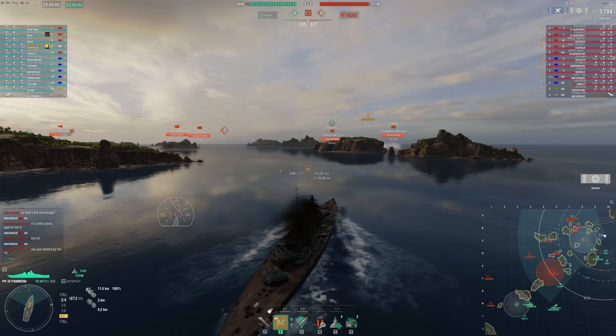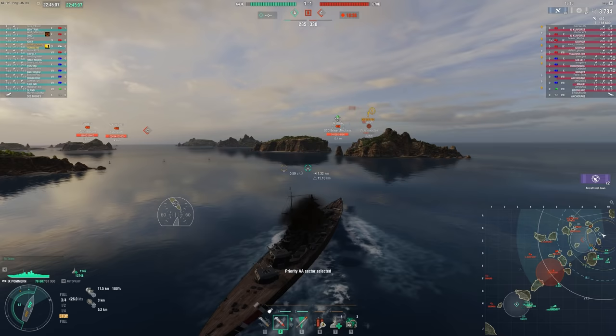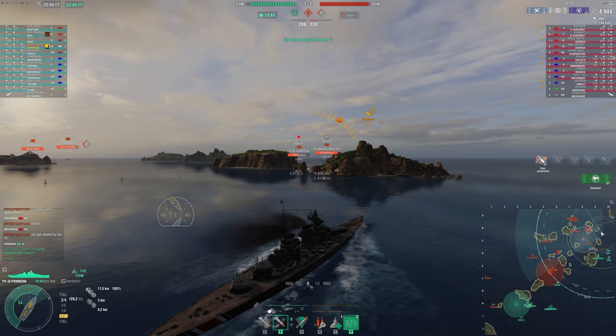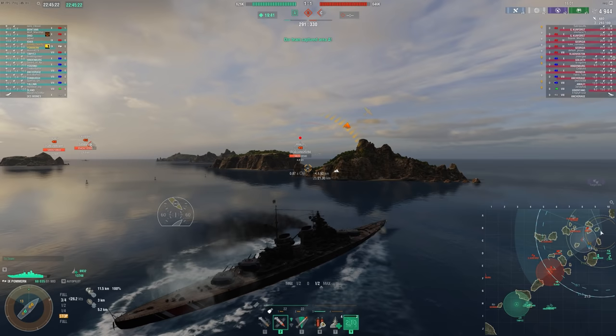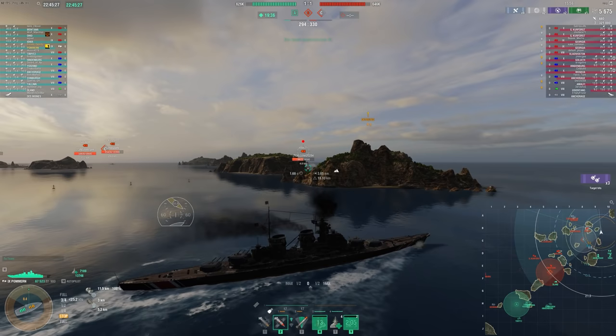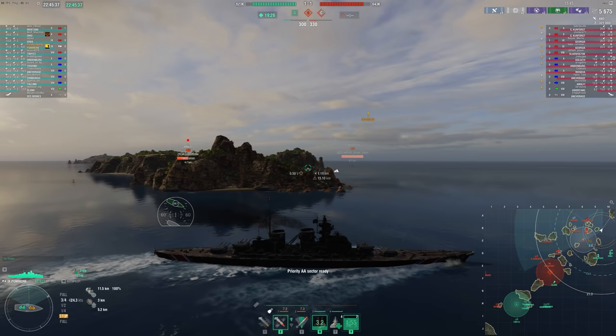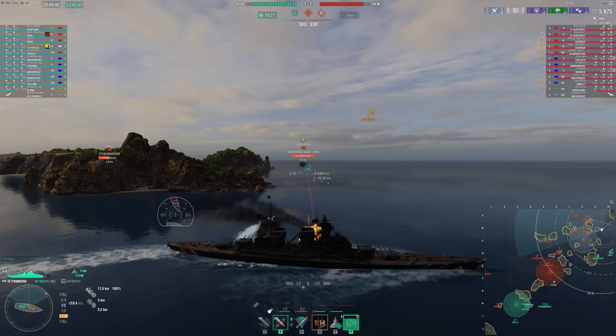In early game you're generally going to the side you spawned at. I spawned at C so I'm coming up to C here. I'm pushing quite aggressively because there's no carrier and only one enemy DD. Generally at the very beginning of the game you want to push up if you can. You're looking for islands next to capture zones — people are going to try to push into capture zones — and you want to brawl close to the objective.